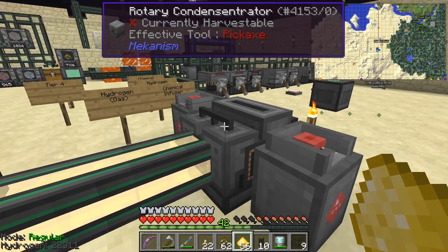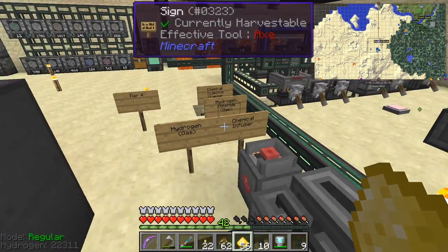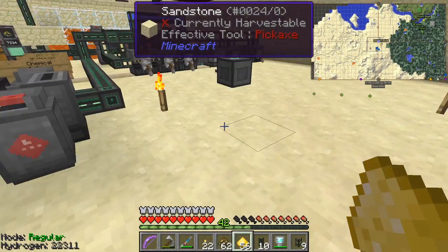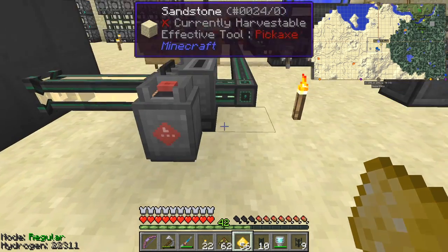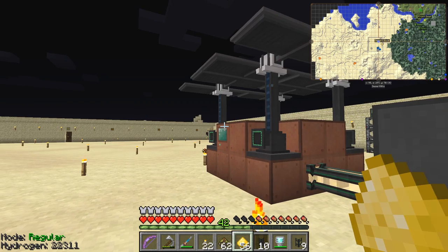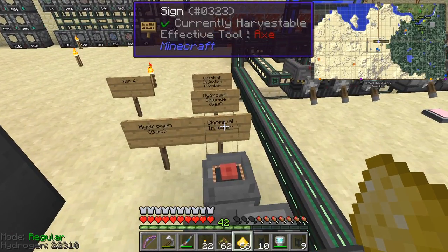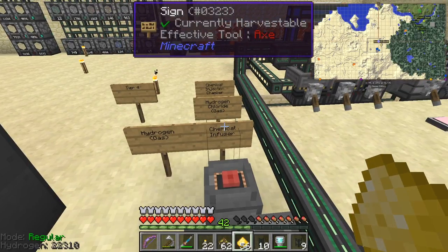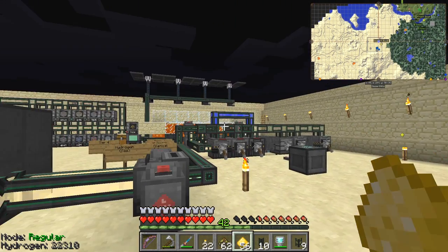These tanks are filling up. I'm wondering how to arrange this — I really need to turn the separator around, and bring the tank and maybe the salination plant around too. I'll bring these across down here; I'll do that off-camera. The next thing after that is the chemical infuser coming in with hydrogen, which is also interesting. Then we'll get hydrogen chloride, which we put into the chemical injection chamber. I'm going to save that until next time.